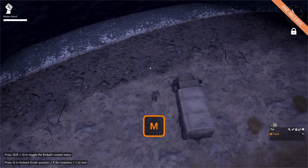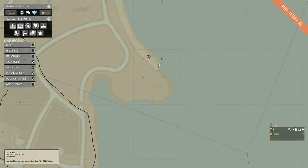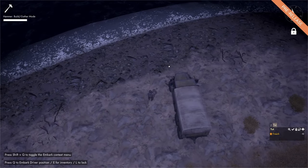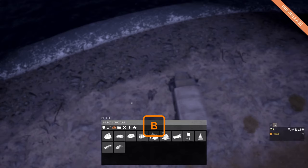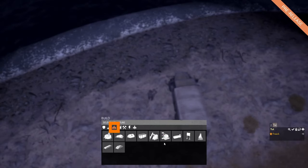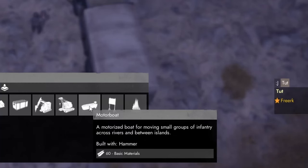If we press M to open the map and we look at where we are standing, we can see that this is a beach. If we press 1 to equip our hammer and press B to open our build menu, in the base structures menu we can see that we have a motorboat and that it will cost us 60 basic materials.